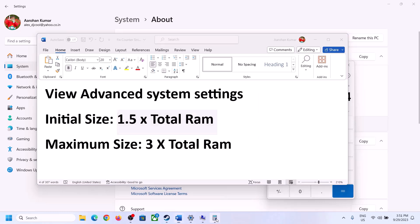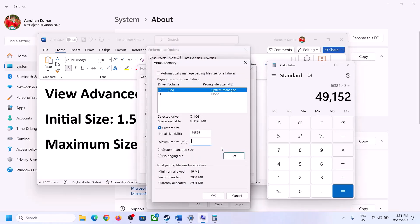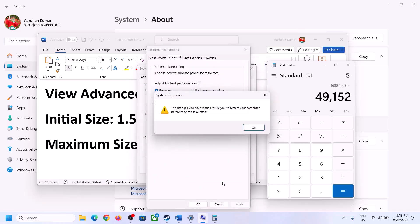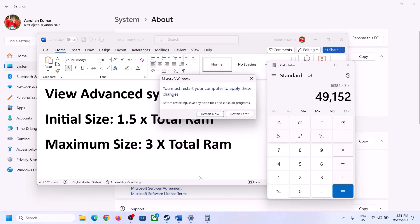For the maximum size, use 3 times your total RAM in MB — for 16 GB RAM that is 16,384 × 3 = 49,152 MB. Click Set, then click OK, Apply, and OK. Make sure to restart your computer after this.